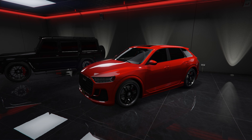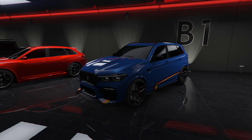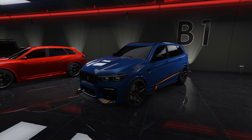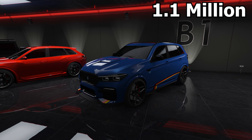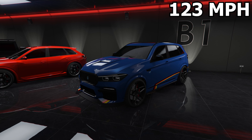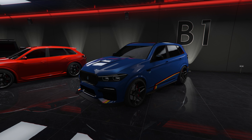Now on to SUV number 8, we have the Obermacht Rebla GTS, based on the BMW X5. I want to start off by saying this car looks amazing. It costs 1.1 million, which I think is a fair price, and has a top speed of 123 miles per hour, making it the third fastest non-HSW SUV in the game. Overall, a great car.